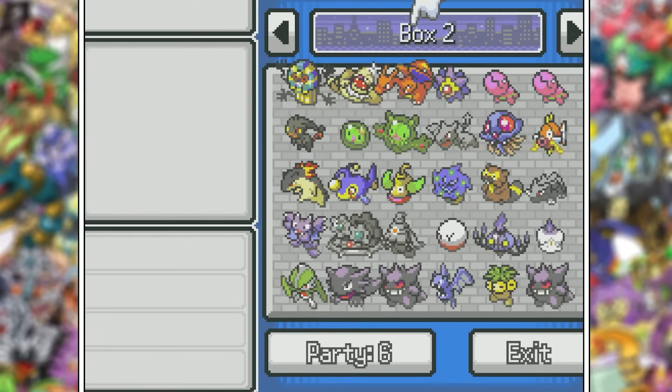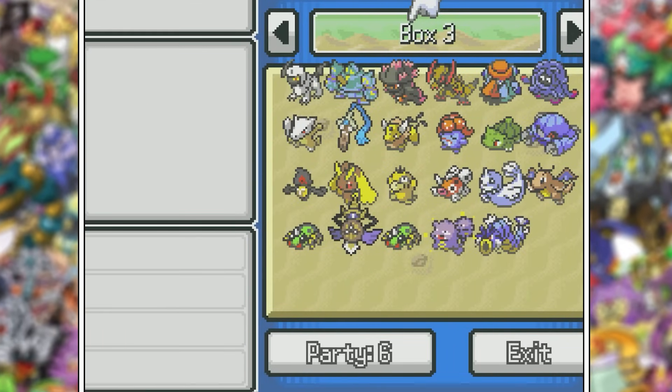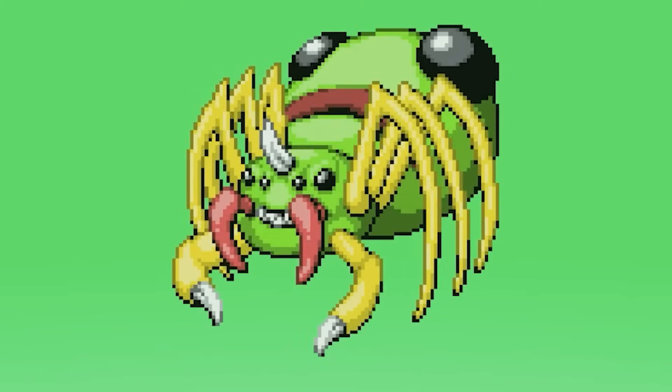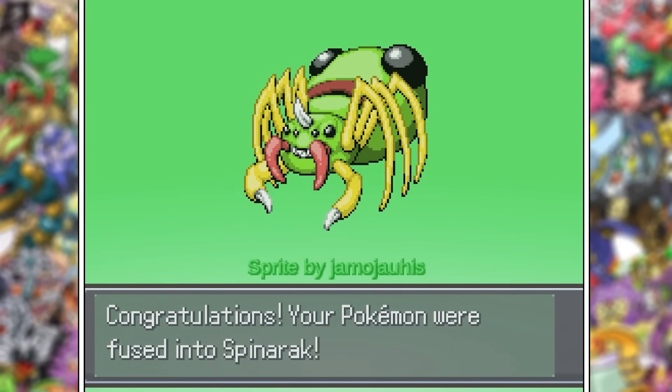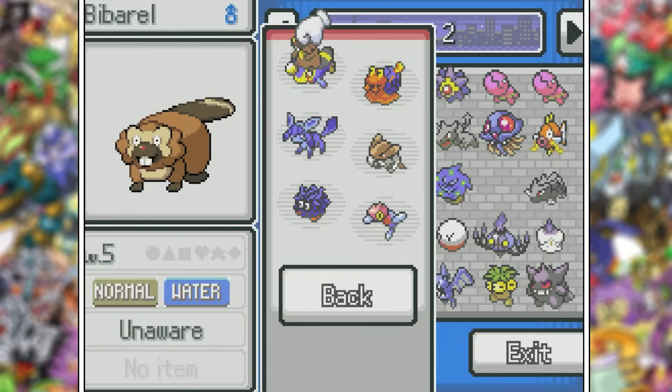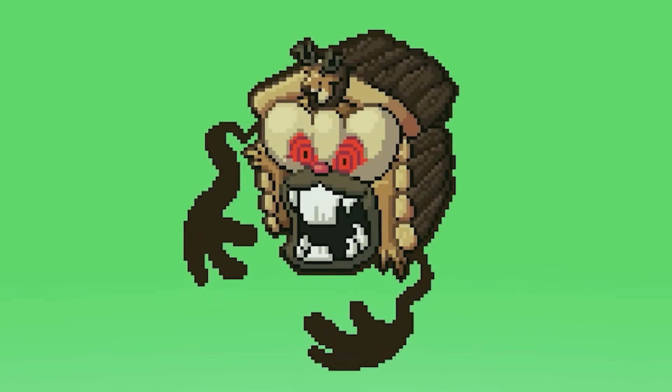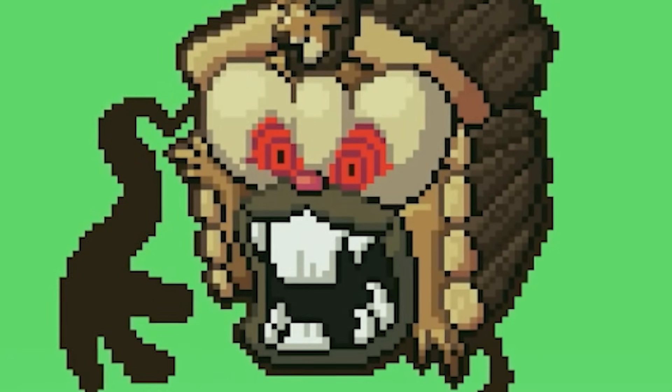A majority of scary Pokémon are ghost types, but I did manage to find a couple with no ghost affiliation whatsoever, such as Spinarak, who I used in a previous run. This little guy is frightening. I'm not really scared of spiders, but if they were this big, I would be. Normally a Bibarel wouldn't be so scary, but let a coffin possess it and I'm terrified. I feel like it's gonna eat me — it's got that crazy look in its eyes.